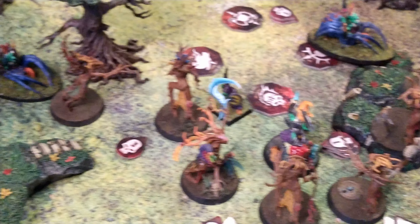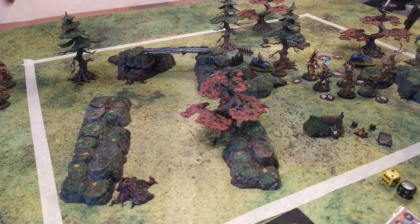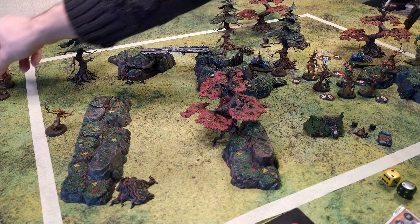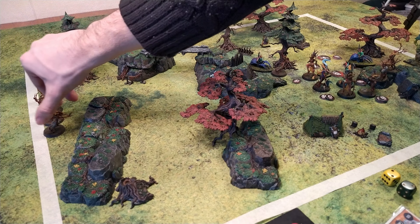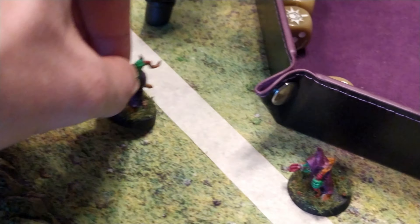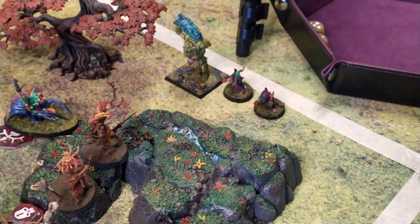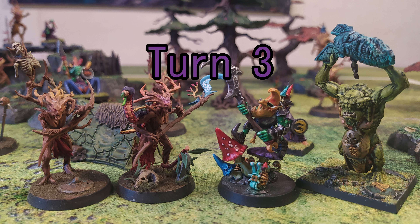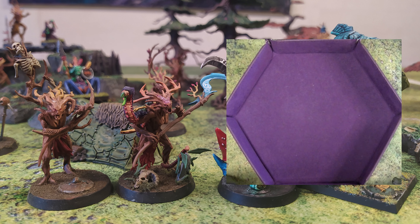The Dryads are definitely starting to gain some momentum, but I'm wondering whether it will be enough. Their reinforcements are quite far away, and the Gloomspite Gitz reinforcements — containing the Rockgut Trogoff — are really close. I think the Sylvaneth have enough force to sweep over the remaining Dagger Squad, but the question remains whether after that engagement they'll still have enough fighters left to take all four treasure tokens. I think it's going to be a close one. With at least two turns remaining, let's put the last squad of both warbands on the board and get into Battle Round 3.